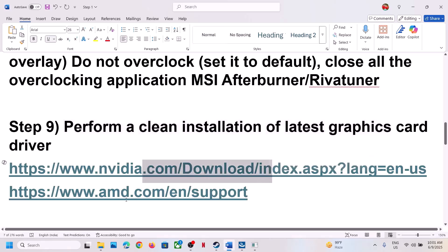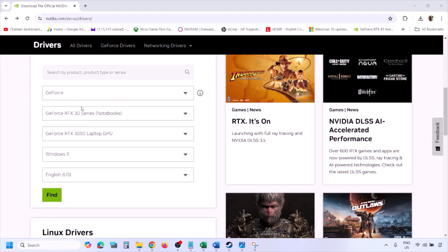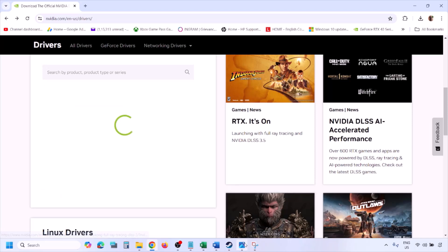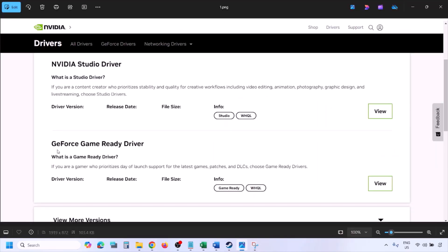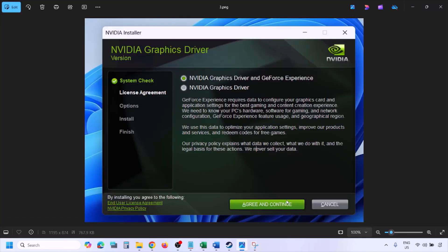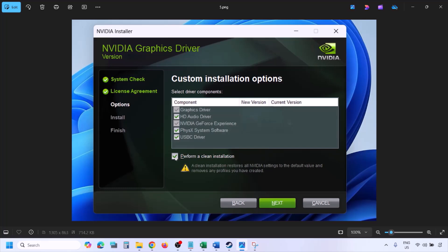The next step is to perform a clean installation of your graphics card driver. If you have an NVIDIA card, go to the NVIDIA website; if you have an AMD card, go to the AMD website. Select your graphics card from the list, select your operating system, and click Find. Download the latest GeForce Game Ready Driver. Run the EXE, click Agree and Continue, select Custom installation, put a check on 'Perform a Clean Installation,' click Next, and let the installation complete.